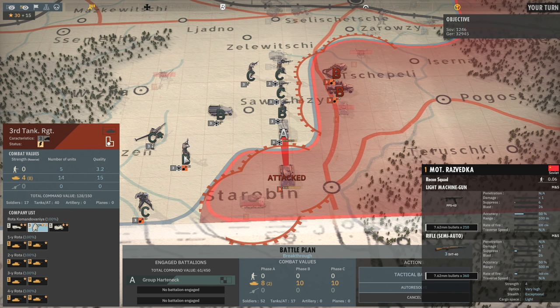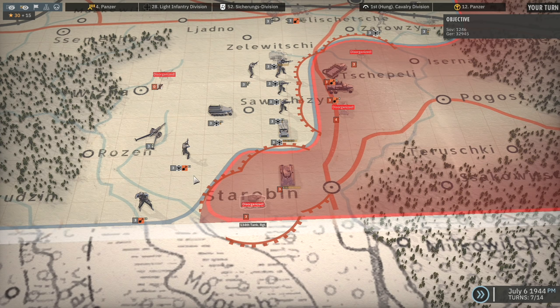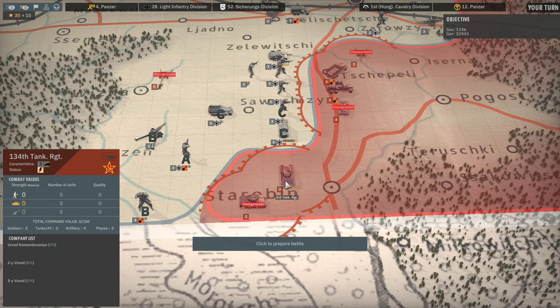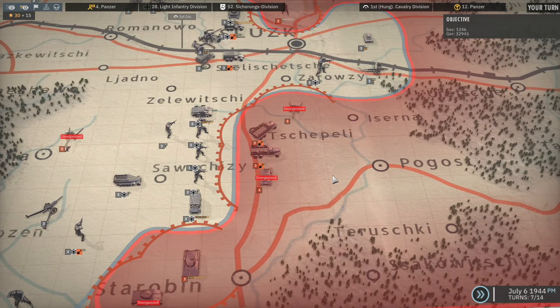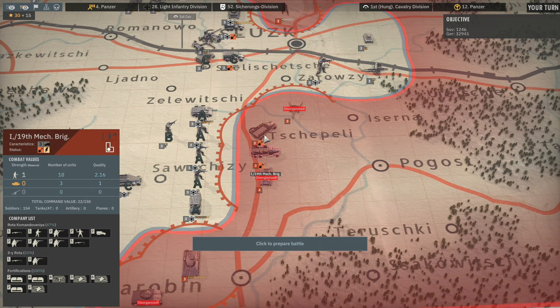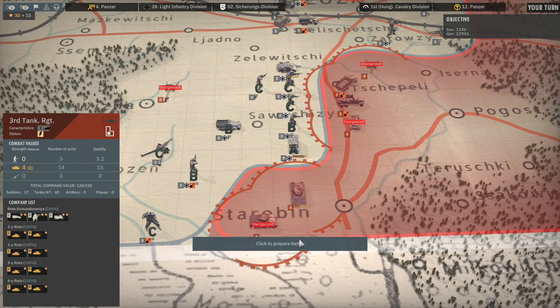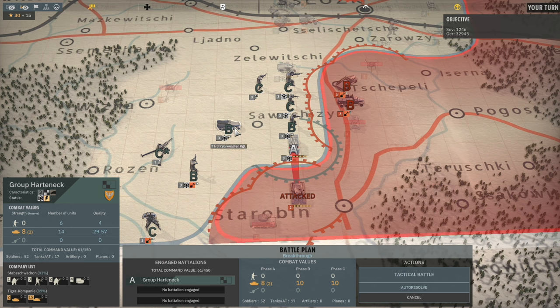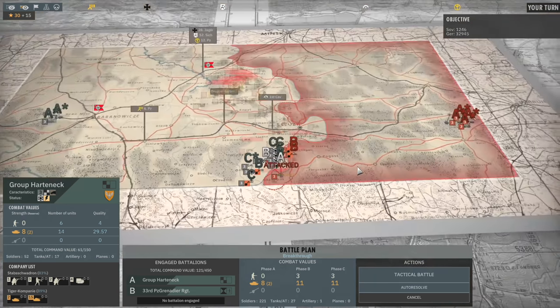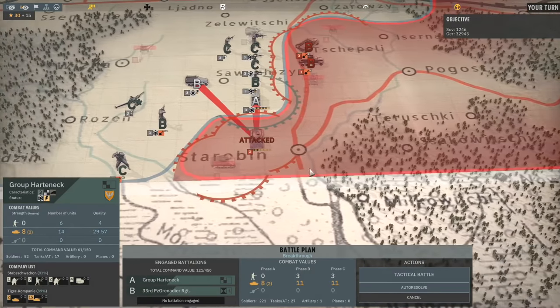This one's going to be more simple because we don't have any scary infantry to worry about - no Resetka, no tank riders. That's just going to be a straight-up one-on-one. Can we attack that in Phase A with those? Yeah we can - so we don't want to use those. I'll probably pull the 3rd Battalion of the 509th down, but maybe we can just do a one-on-one since I want to save these units to attack into this other lot. I think we're just going to attack on its own with Group Hardnik. Actually the 33rd Panzergrenadiers would be okay to bring in. Let's Tactical Battle.